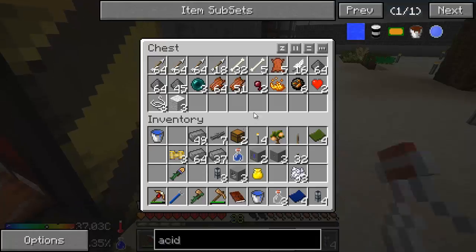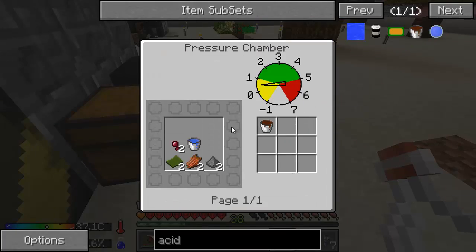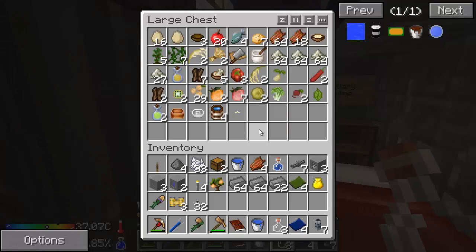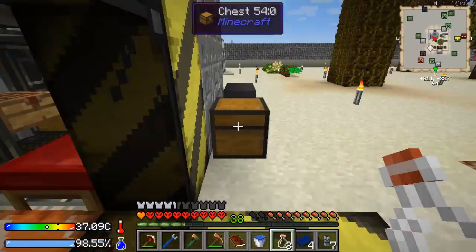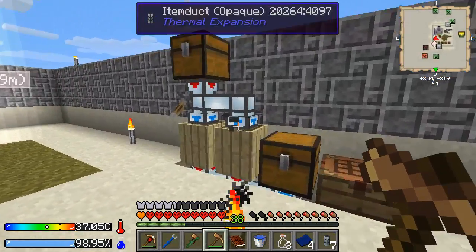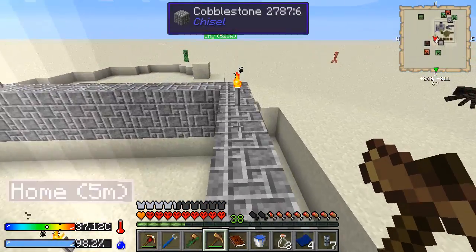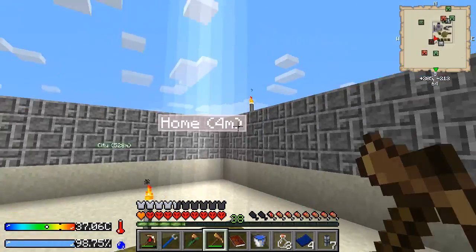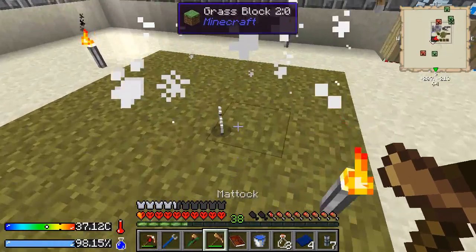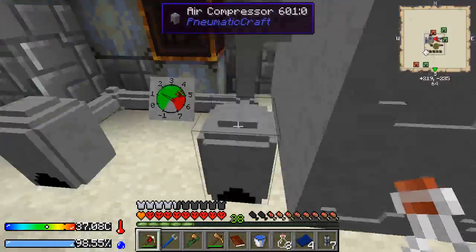We need four of rotten flesh, four of gunpowder, and we need four spider eyes. Do we have that? Maybe there were some out here - we had two. Need to go kill some spiders. There's one over here. Come here spider. There he comes - up and over. Just regular, no spider eye - awesome! Well it looks like we're only making one bucket of acid for right now, that's fine. I should just keep a whole stack of charcoal out here for a while for when I need it, because I'm going to go through it quite fast.